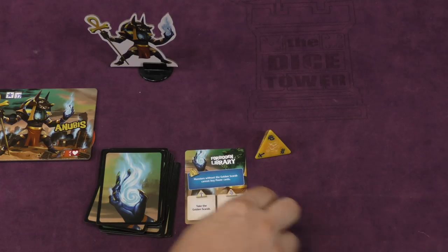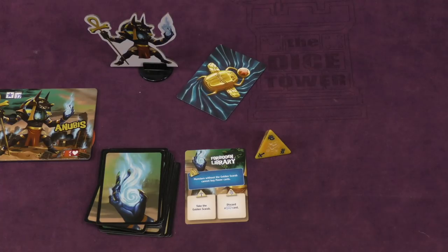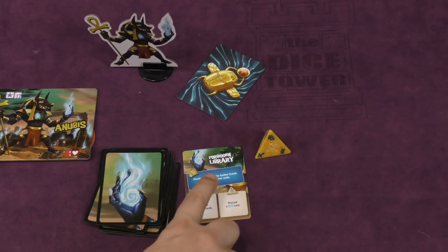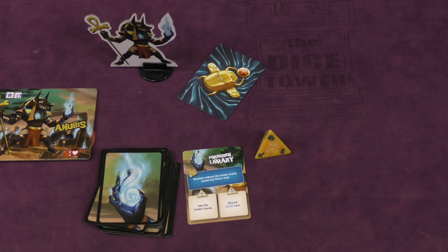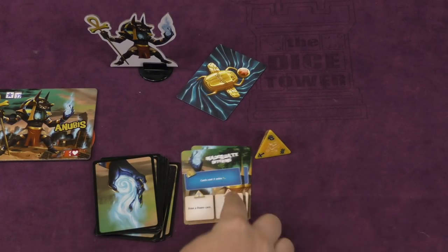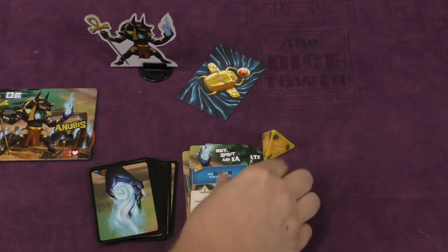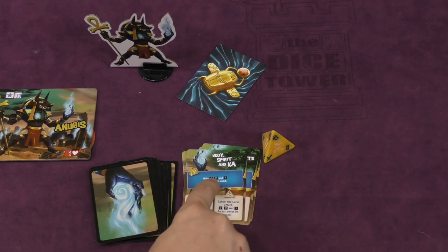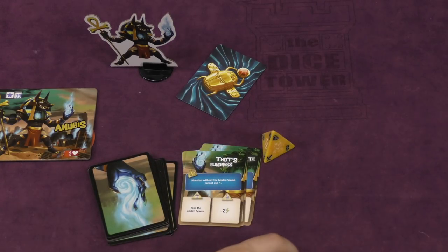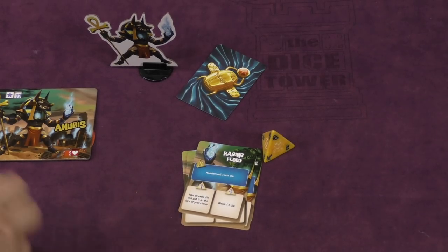Some of the cursed cards, like the Forbidden Library, have the Golden Scarab. This is another card that's included — you can pass this Golden Scarab around occasionally. The bad thing here: discard a Keep card, but monsters without the Golden Scarab cannot buy power cards, so you want the Golden Scarab. Here, at the start of your turn you lose two points. Here, cards cost an extra two energy. Here, you can cancel the curse effect if you roll this — otherwise, only attack, heal, and energy faces can be used, which is one I like a lot. Here, you can take the Golden Scarab; if you don't have it, you can't use energy. So there's a lot of little things in here, and these are going to be used even if Anubis isn't in play.